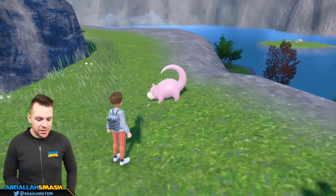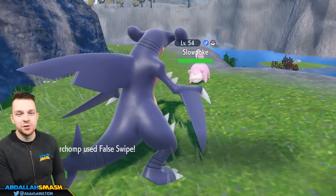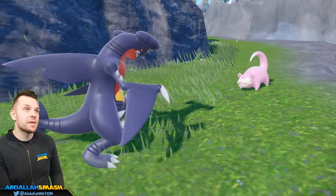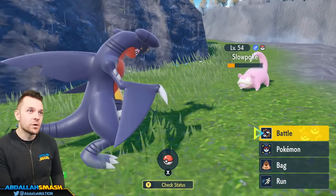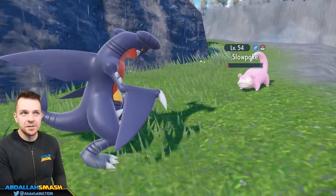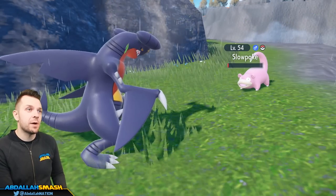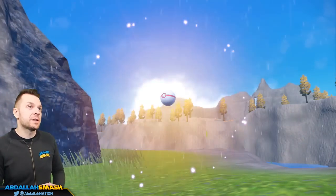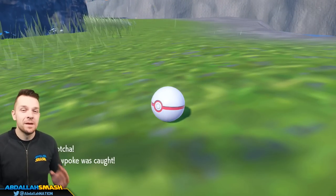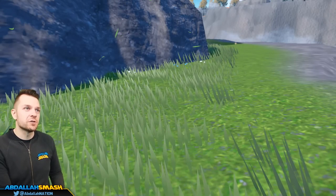We're going to go over here and attempt to catch it. If you guys have Pokemon that are already ready with False Swipe moves, feel free to do that. I like to use my Garchomp or a Quick Ball — honestly, it doesn't really matter. This Slowpoke is at level 54, which is very high, so you're not going to have to spend so many XL candies or time on it. Grab this Slowpoke and you'll be all set. Choose whatever Pokeball you prefer — you can throw a Quick Ball first turn.